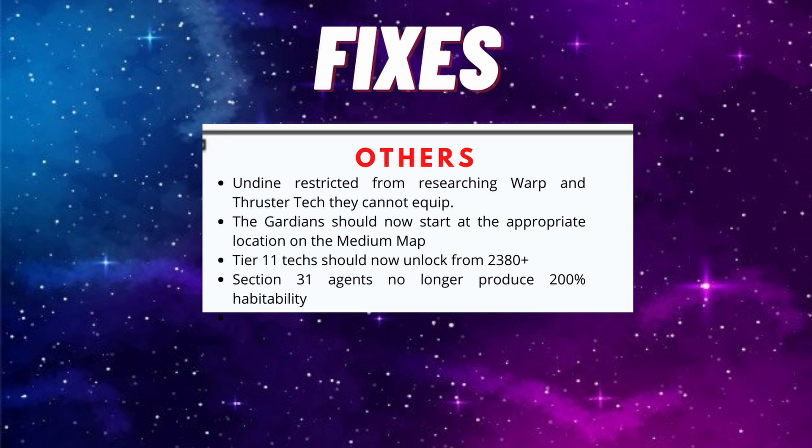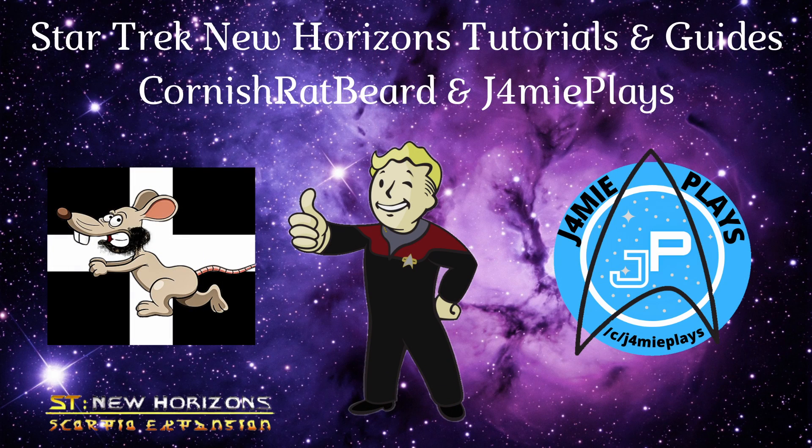I'm really looking forward to playing this new 3.2 update and seeing how the game has changed. How about you, Cornish - what are you most interested in? Probably the Ocampa ship set and the Ships of the Line tradition tree for the Federation. Also going back to the tradition fixes - the Terran Empire now has access to the Domination tradition. I discovered while playing the Terran Empire playthrough that we couldn't use that at all, we couldn't subjugate any empires, but now we can, so that's great. You did miss a really important one there, Jamie - Harry Kim's portrait! Absolutely - if that guy has had some rotten luck through his career, now he's been redeemed with a portrait.